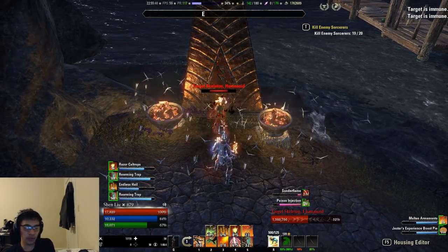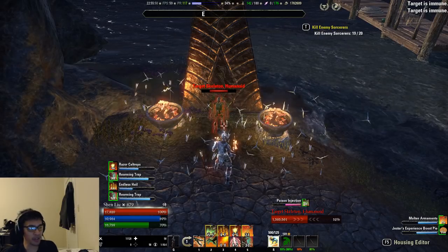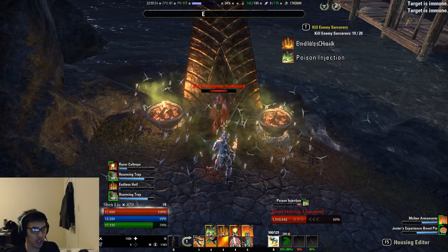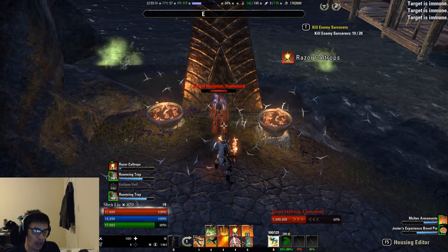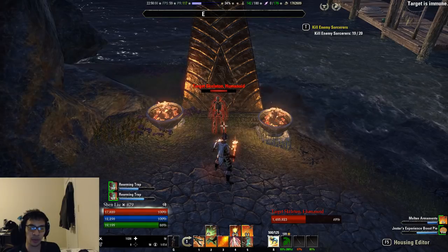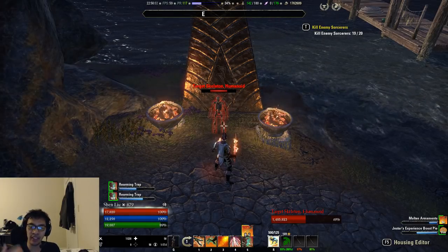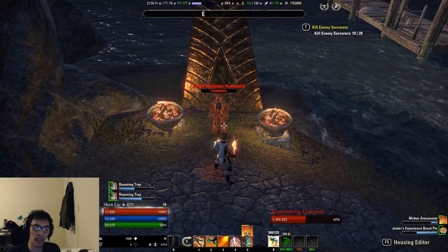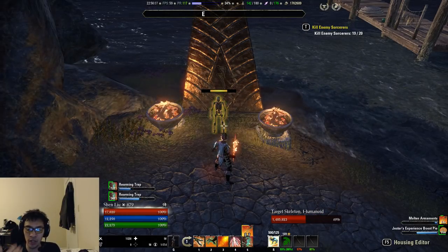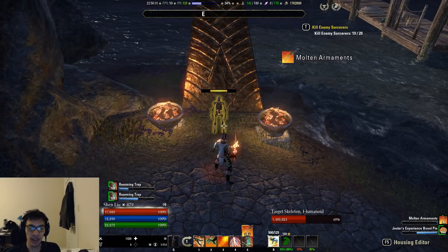The heavy weave is the exact same kind of concept for magical DPS too. As you're charging up your attack on your staff, you basically just want to hit the ability you're going to use next. For example, if you're heavy attacking into a Blockade, you just hit Blockade as you're charging your heavy attack, and as soon as your heavy attack goes off you will use that Blockade right away.